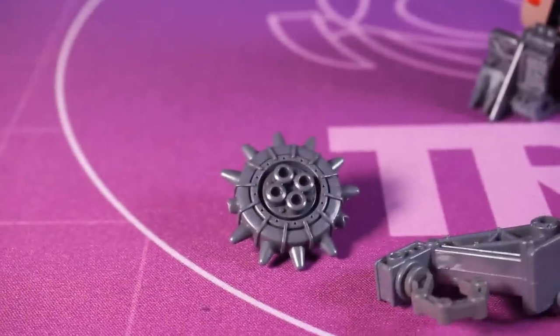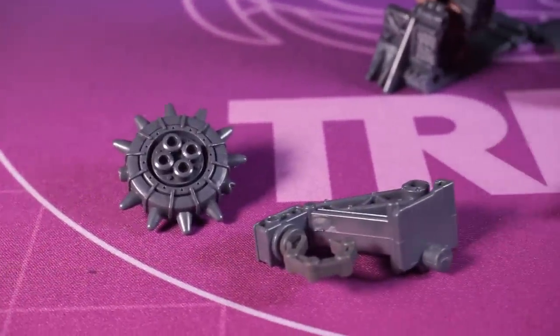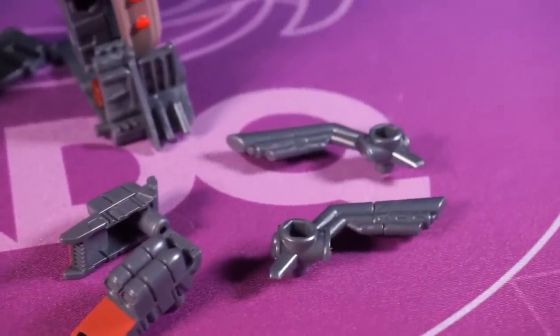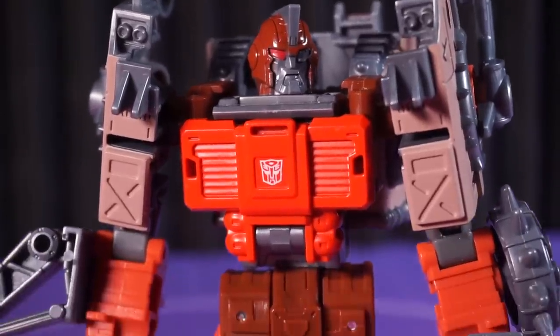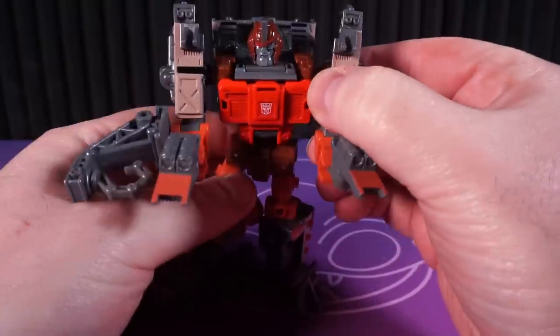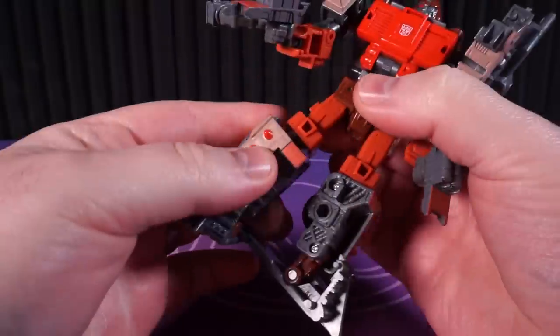You get a lot of accessories on the boy: a big spare tyre, his hook, two guns, and two big exhausts. You can get those into any of the 5mm ports all over Scrapbook. We'll keep it classic for now. Due to the nature of his gimmick, Scrapbook is held together by a lot of pegs that can occasionally disconnect, but it's not a huge deal.